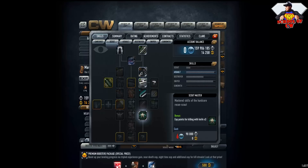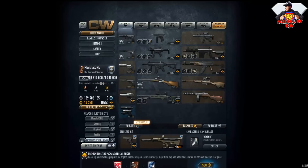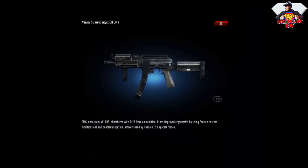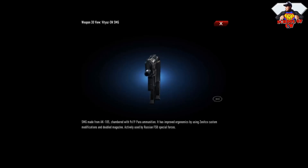This means you will get x3 more experience points for killing with your knife. So if you get 10 experience points for a knife kill normally, with this skill you will get 30. And this one is probably the best SMG you're gonna find in Contract Wars — the Vitias SMG, found in the special set.